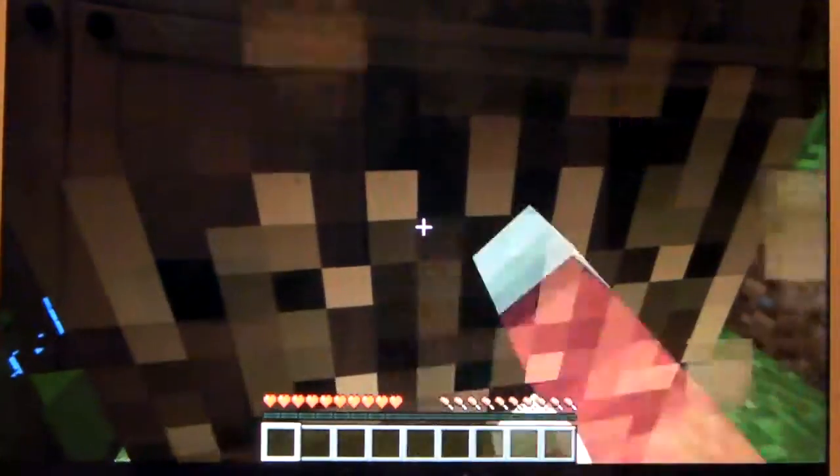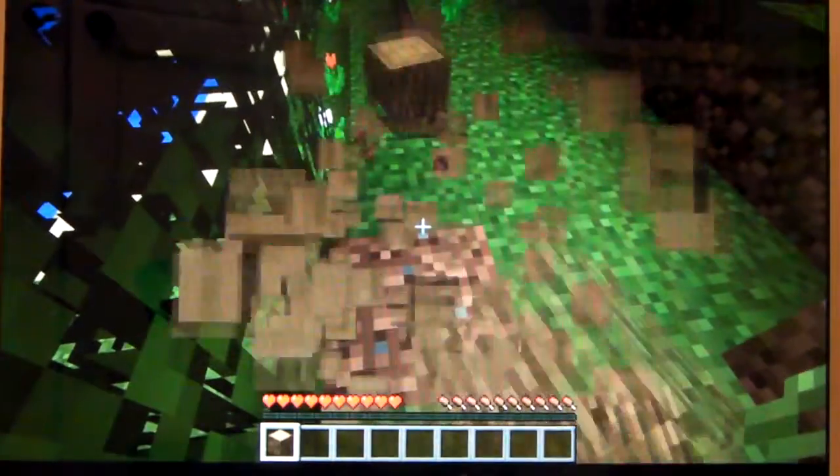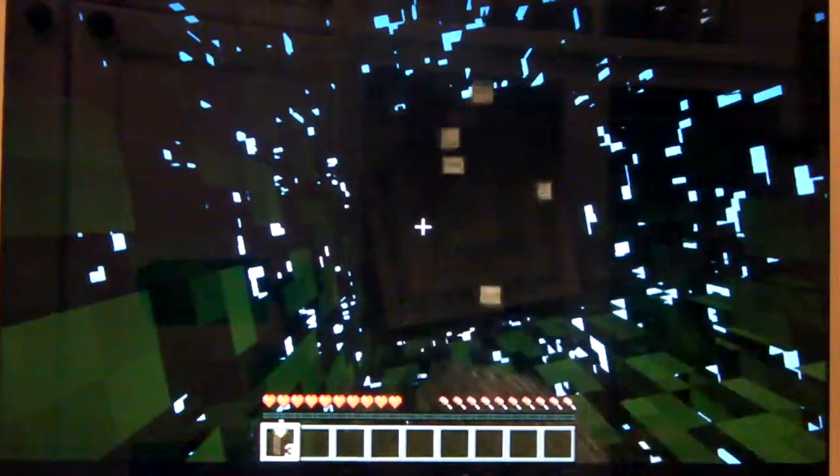Let's get straight into it. The first basic step in Minecraft: punching wood. Let's do this really quick — it shouldn't be long at all, because in real life it would really hurt your hands.